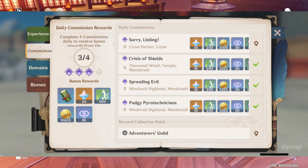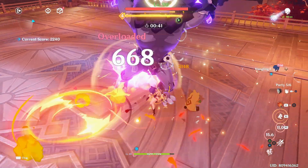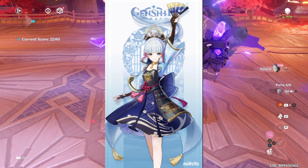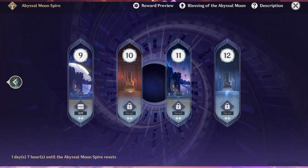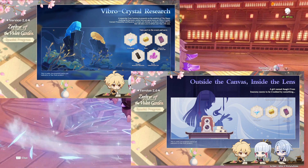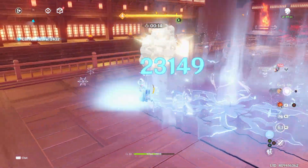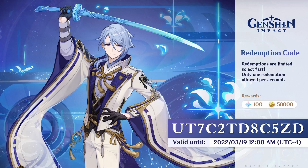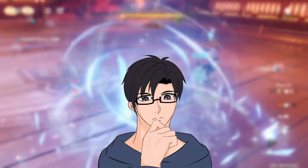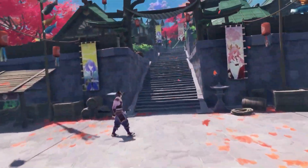For the second phase of the banner, we'll start with a base of 1,200 primogems from daily commissions. There will be a May 1st shop reset giving you another 800 primogems from five intertwined fates converted. Ayaka's trial gives you an additional 20 primogems. The spiral abyss resets one more time — assuming full stars — giving you 600 primos. The last two events of the patch, again at around 420 primogems each, add up to 840 primogems. And close to the end of patch 2.6, you'll receive an additional 300 primogems from the 2.7 patch live stream. Adding everything together, you'll be getting roughly 3,320 primogems in the second phase.